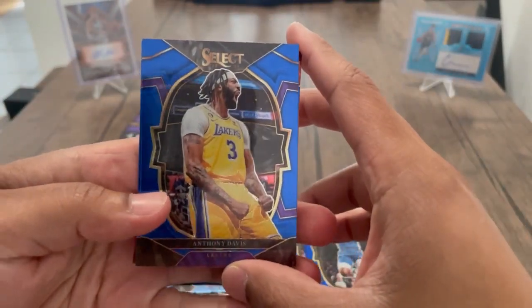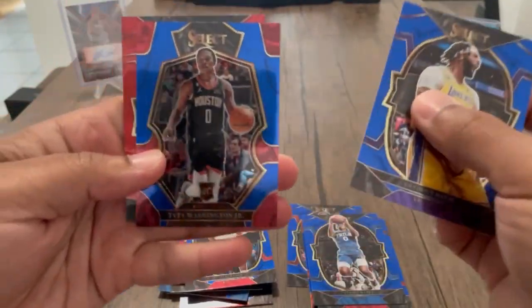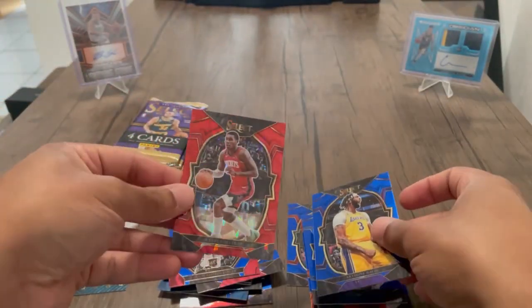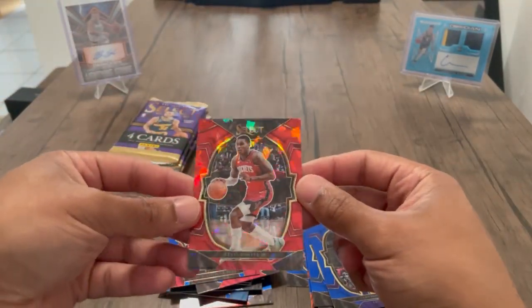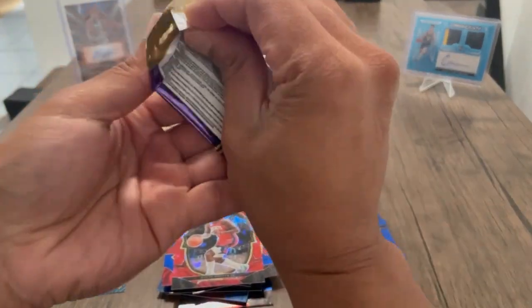Got this nice picture of AD. Tyra Eason, okay. Ty Ty and Kevin Porter. I like the way that shimmers right there in the light.